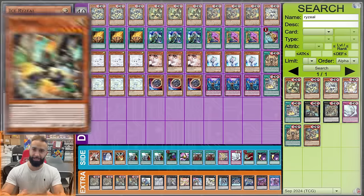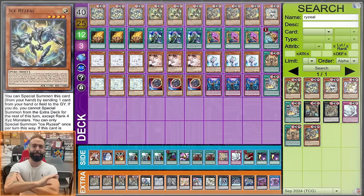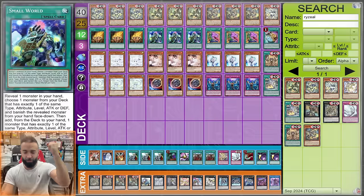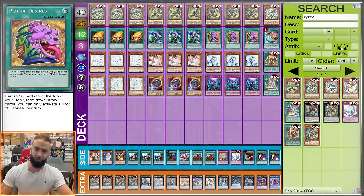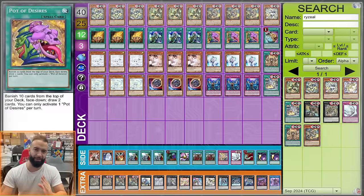The point of this deck is to summon as many Ryzeals as possible — it's Spright on steroids, but far far better. The biggest distinction from every other cookie-cutter Ryzeal deck is this deck needs as many starters as humanly possible. Make sure to play as many Pots and Small Worlds as possible.